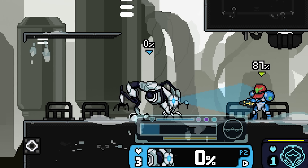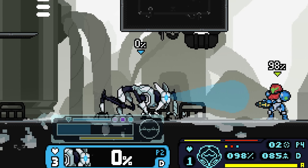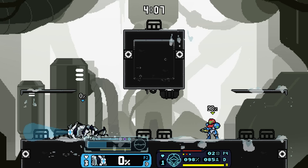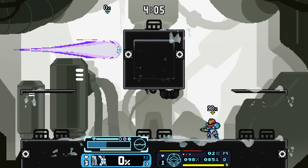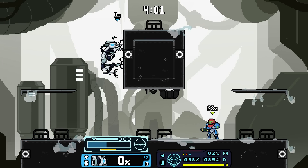Down smash does like some little bombs to the side, and they turn red when you're red. According to the page, Emmy will increase damage of attacks if they get to the red spotlights. It also says if you up B into a wall, you stick to it — what the heck?